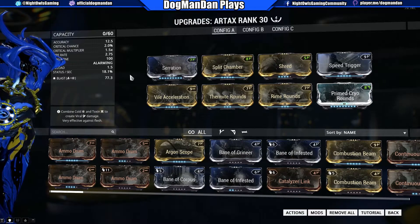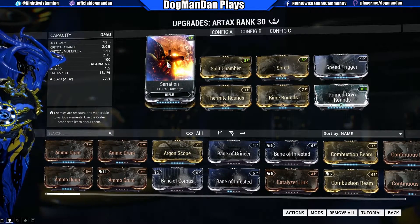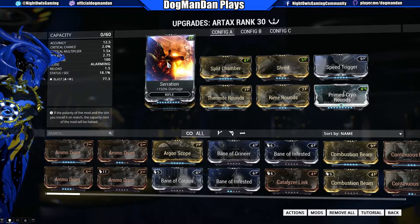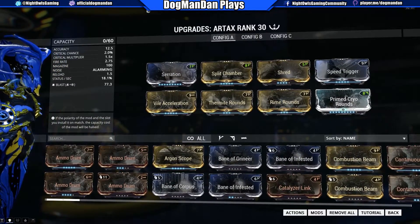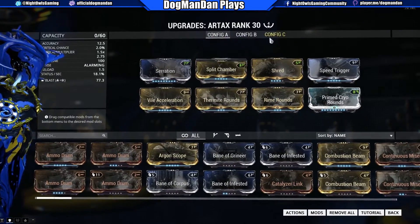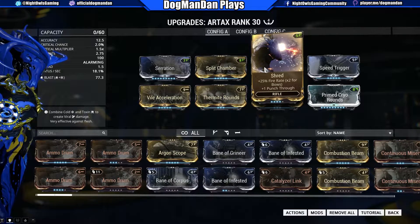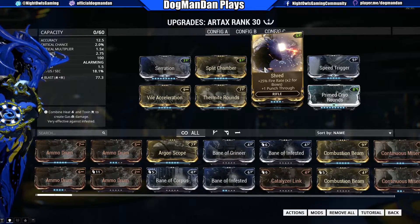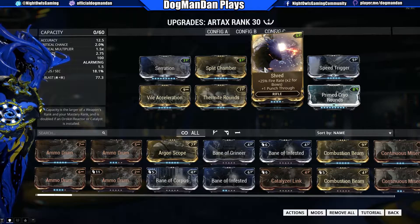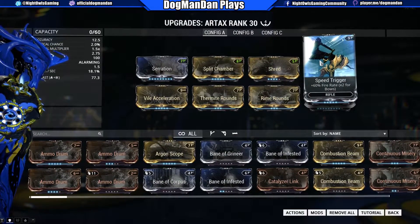I don't have Helios Prime yet, so here we go. I don't have a maxed Serration on here because I only have one Serration mod that's actually maxed. No biggie — again, this is not about the damage number per se. Split Chamber is on here for multishot because I want to shoot more of that freeze ray out. Shred is going here for the fire rate increase and punch through, which helps me shoot through walls and also affects enemies within range with the slow effect. Speed Trigger increases my fire rate further.